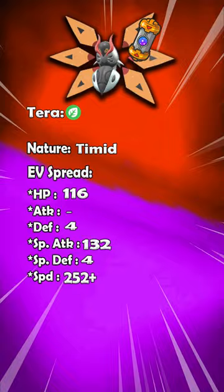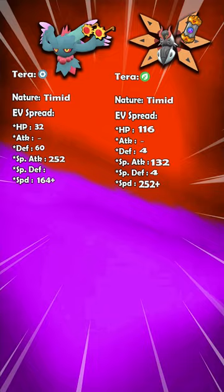Iron Moth is going to be faster than Flutter Mane with the booster energy, and you can set up Acid Spray to lower the special defense of the Pokemon that you are going to be attacking.